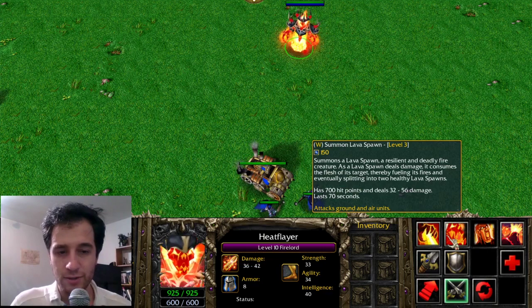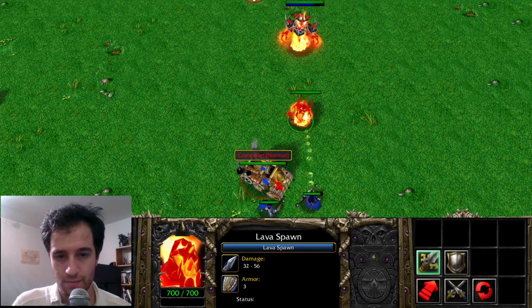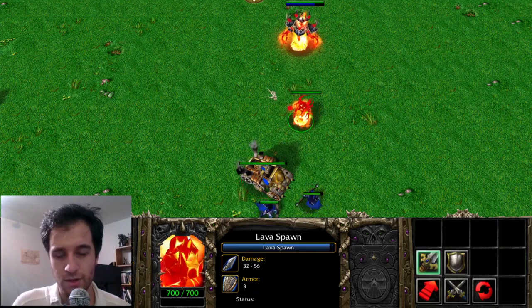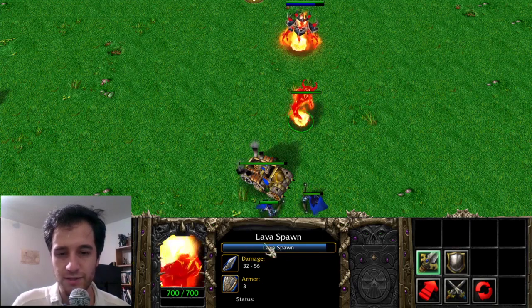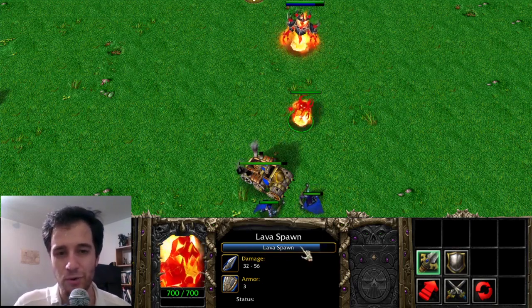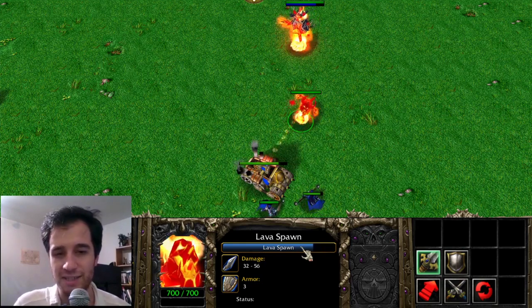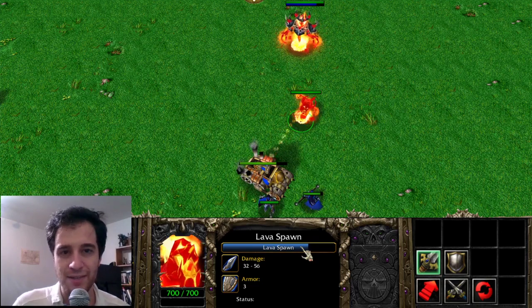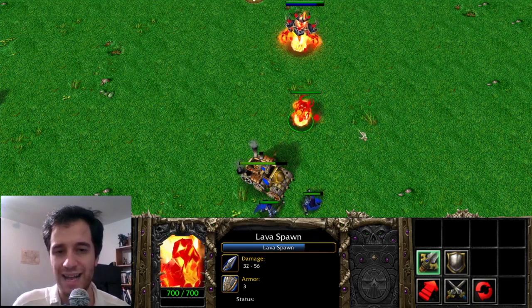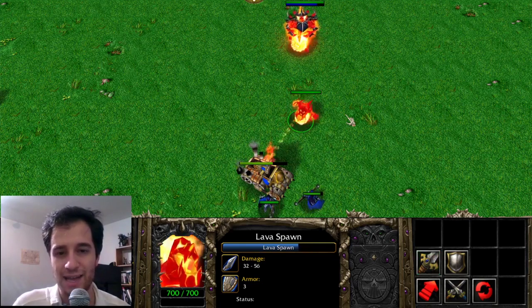The Fire Lord has the ability Summon Lava Spa. The unit created, although it has a duration, will refresh some of its duration, grant itself more life, and multiply after a couple of times when it attacks an enemy. Although the spell itself hasn't made it into Dota 2, this unit has and has been given to Enigma as his Eidolon.